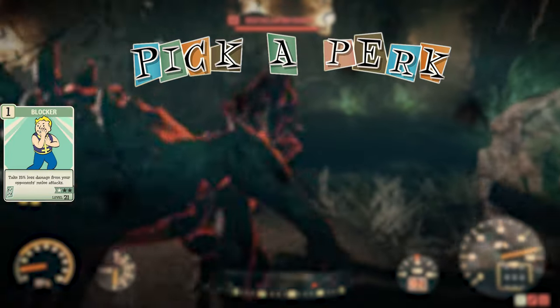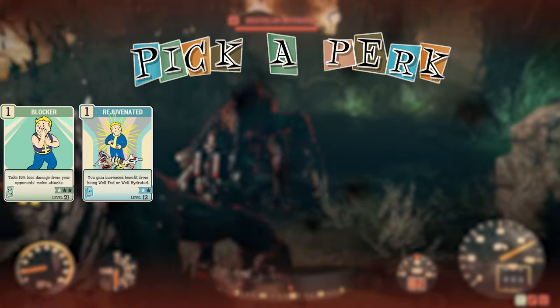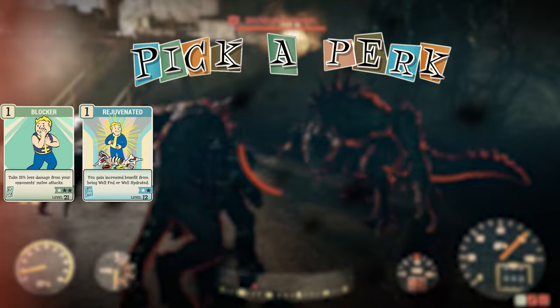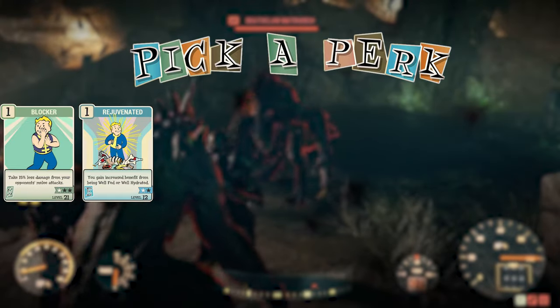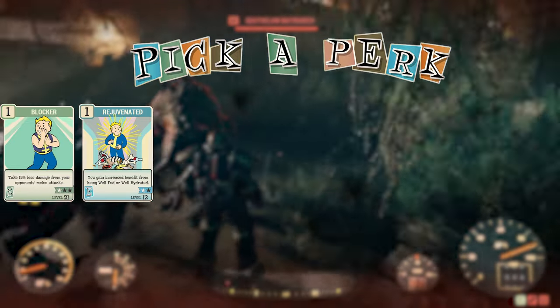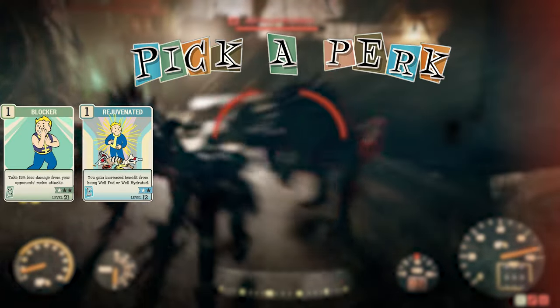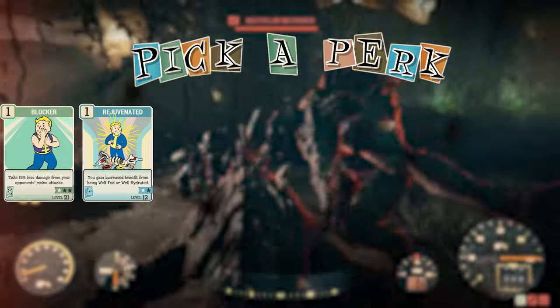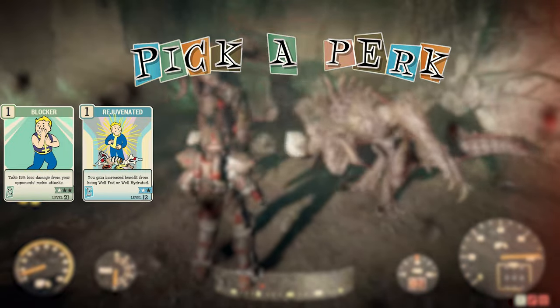The next perk card is Rejuvenated. This increases the benefits from being fully fed and fully hydrated — when fully fed you get more HP, and when fully hydrated you get better AP regen. This is a very good card to have on this build since you're always going to be fully fed and hydrated with the Overeaters armor.